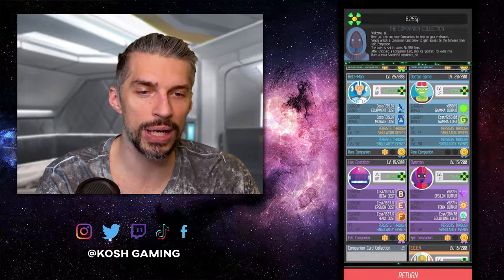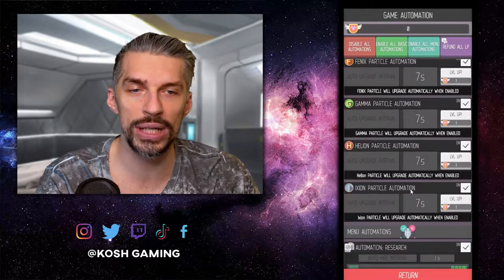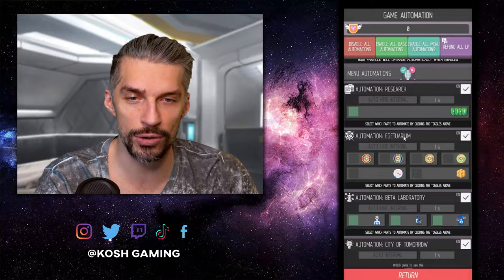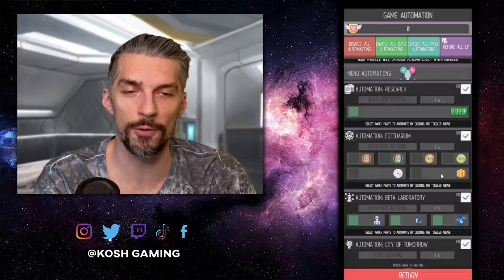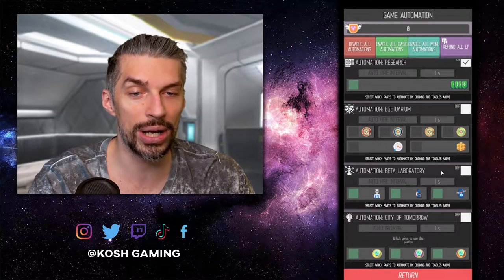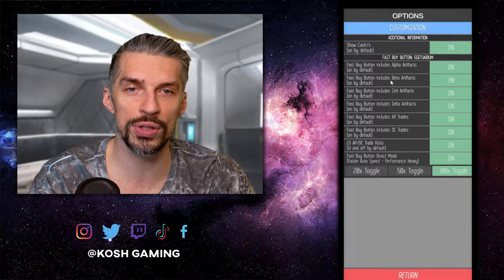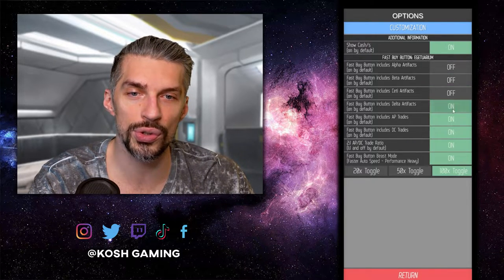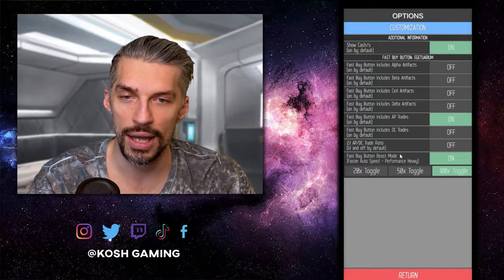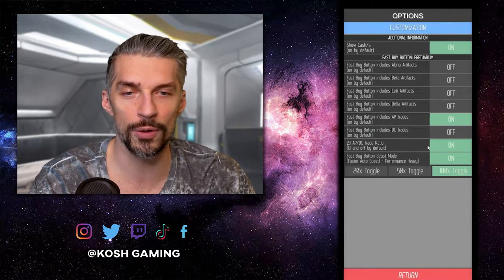After spending all SP, before pressing the reset button go to the automation menu and disable the stuff at the bottom. Leave the research on, but turn off Eduarium — I do it manually so it's always off for me. For Beta Laboratories and City of Tomorrow, turn those off as well. Also go to Settings > Options and adjust the fast buy buttons — turn all of those off and leave only AP trade enabled. Disable all auto-buys and DC trade; only AP trade to one you can leave on.